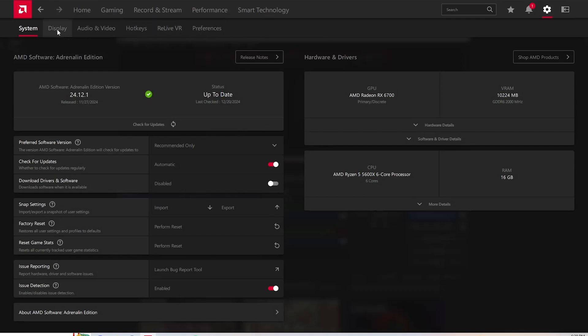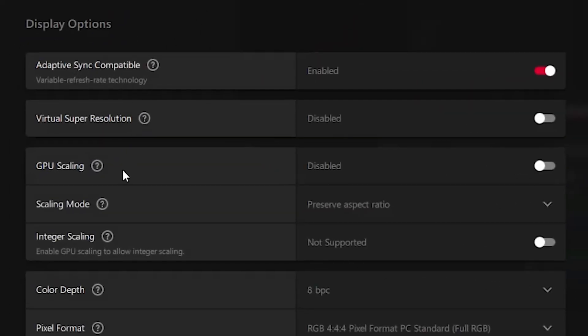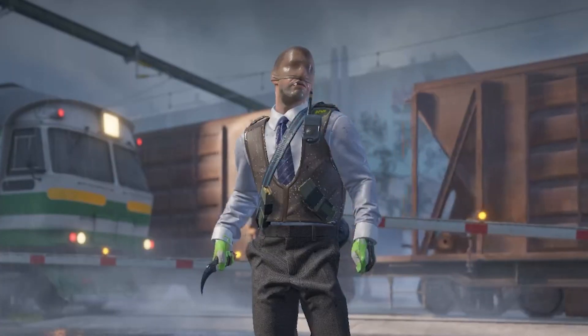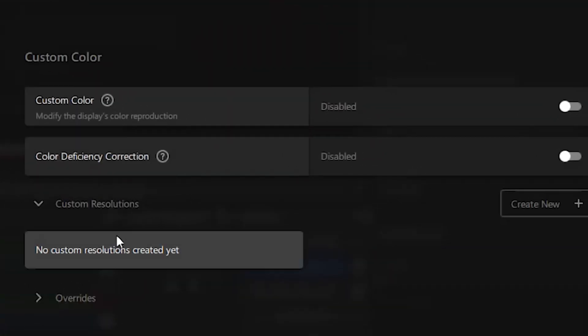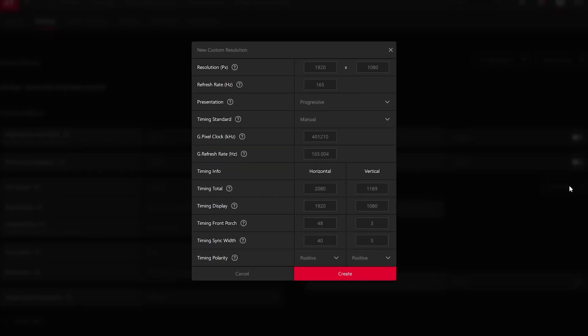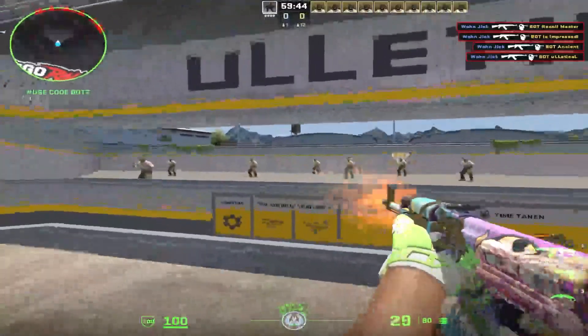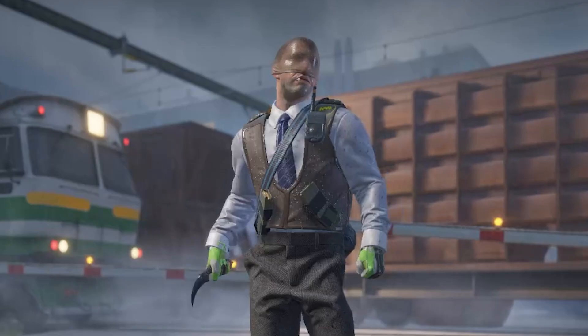For AMD, load up the AMD Radeon software, select the Display tab, and where it says 'Scaling Mode', set it to Full Panel. If you want to set up a custom resolution, just go to Custom Resolutions and create your custom resolution. If you're using a default one, that's fine too. Just like with NVIDIA, when you load up CS2, 4x3 stretched will work perfectly.